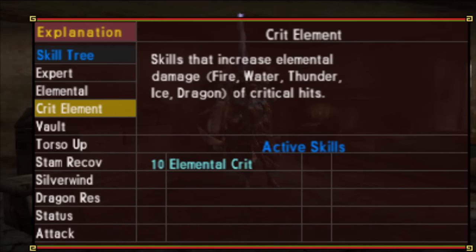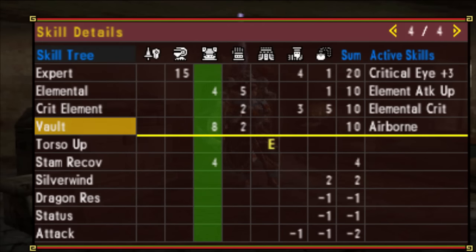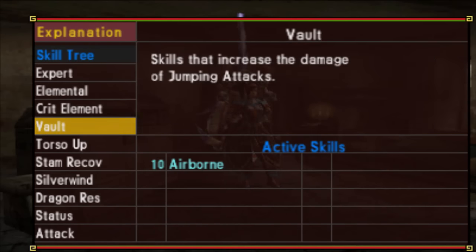10 points to crit element gets us Elemental Crit. This skill increases elemental damage upon landing a critical hit. The elemental damage multiplier varies with weapon type: for greatsword it's 1.2, for bow guns it's 1.3, for sword and shield, dual blades, and bow it's 1.35, and for all other weapons it's 1.25. And lastly, 10 points to vault activates Airborne. Airborne increases vaulting attack damage by 10%, and also increases mounting threshold point accumulation and knockdown gauge accumulation by 10%, making you 10% more effective at achieving a mount and completing the riding minigame.